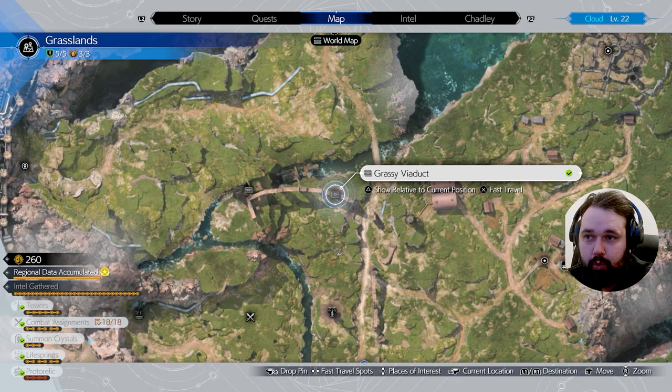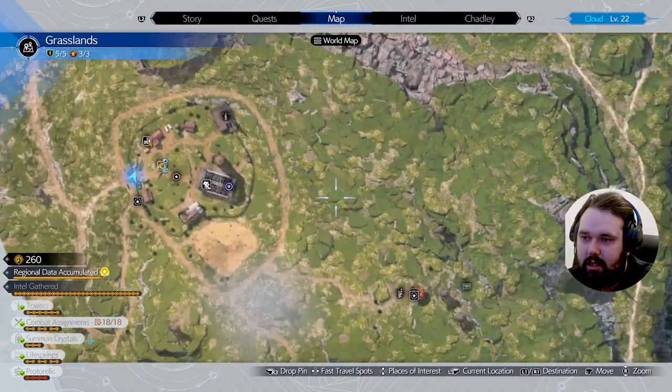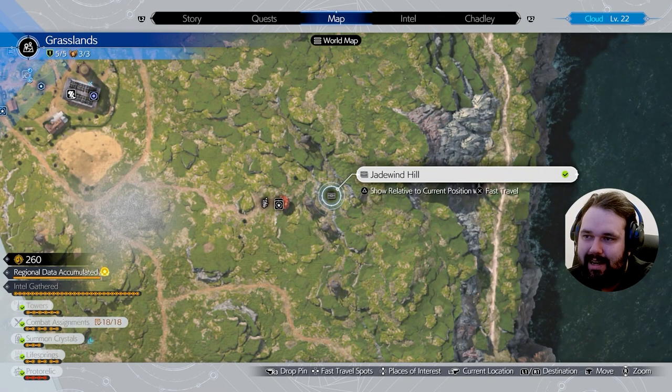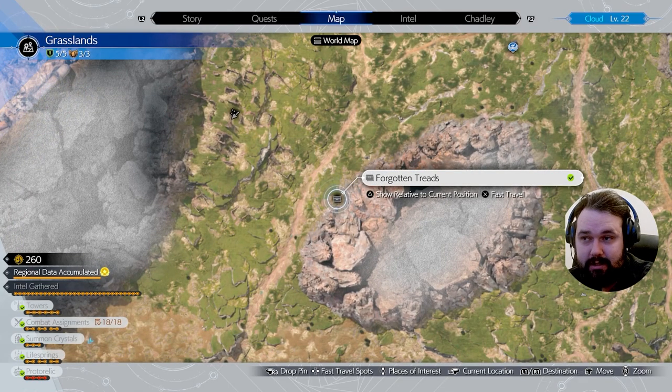Our second cache is the Grassy Viaduct, located right next. And then after that, we have our third cache, which is located over here just east of Chocobo Bill's Ranch. And that is right here, the Jade Wind Hill. And then our next one after that is going to be straight east over here to the Forgotten Treads.